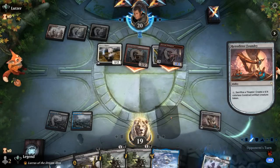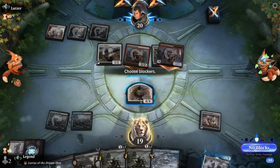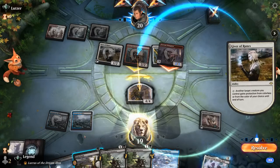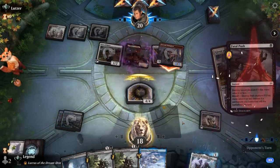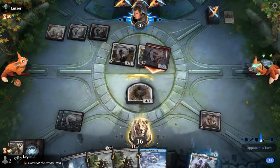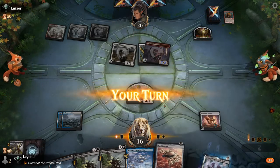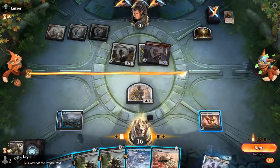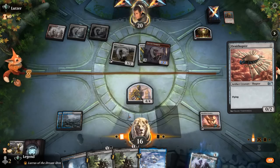Arm Scavenger is the bigger threat of the two. Opponent goes for Protection from Colorless, and now we can Fatal Push Scavenger. Even better would have been to block Fervent Champion, then wait for them to give it Protection from Colorless, and then we can Fatal Push Scavenger anyway — that way they don't get to make the Treasure Token. So now the plan is just play Ornithopter, turn that into a 4/4, and we can flash in a Bowmasters or make a 1/1. Probably okay to hit for 4.